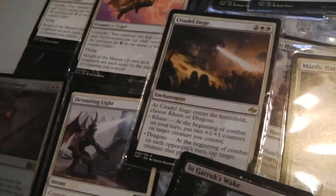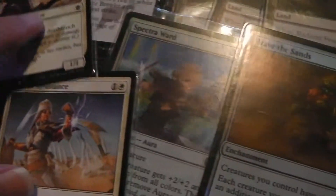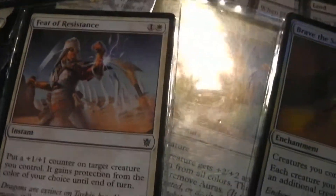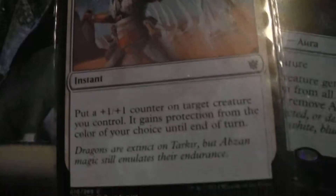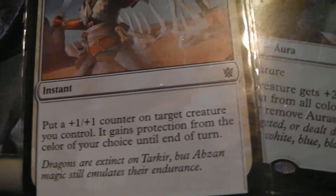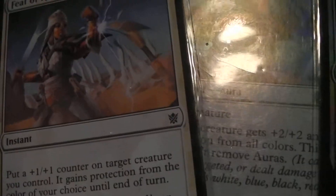There is a big backup plan in this deck but we'll get to that in a moment. We've got Feat of Resistance — it's instant speed. You get a +1/+1 counter on a target creature, which can make something a little bit bigger, which is fantastic. And you get protection from the color of your choice until end of turn.